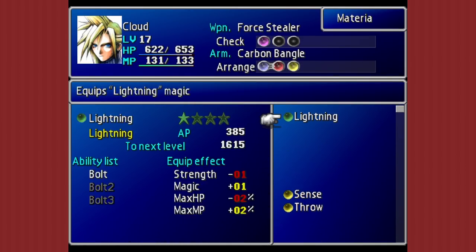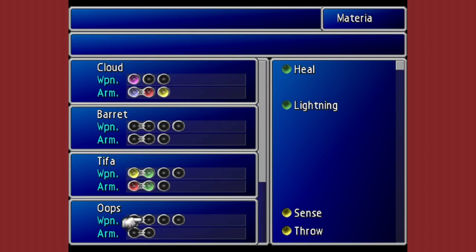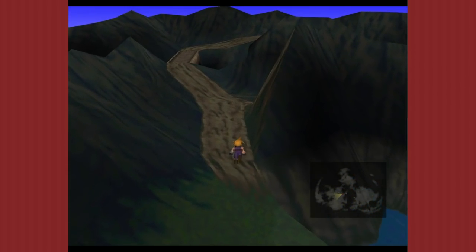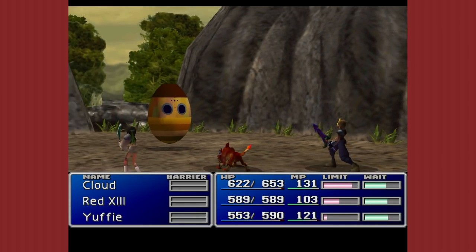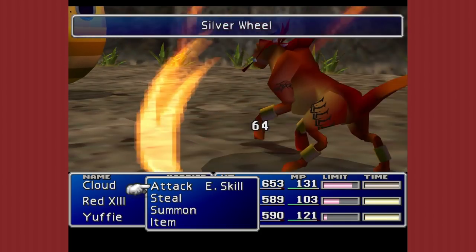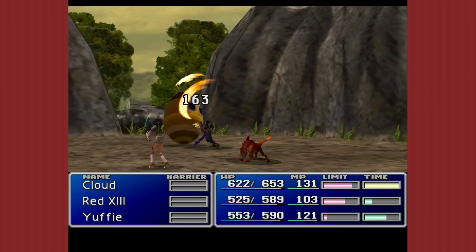So, what are we switching around today? I'm just doing another check to see if anything's there, because now that double materia growth weapons are a thing, I want to prioritize leveling up the basic elements — Fire, Ice, Lightning — so I can start getting tier two stuff, because at this point in time you should start having those kind of spells if you're not focusing on enemy skills specifically.